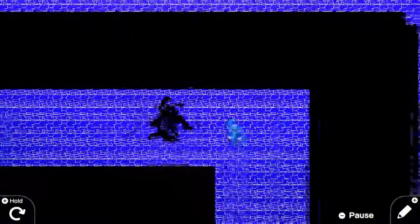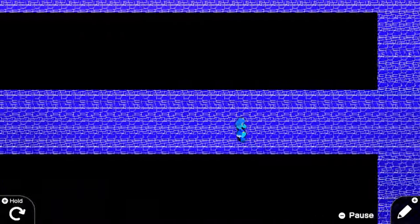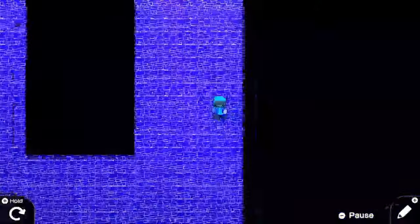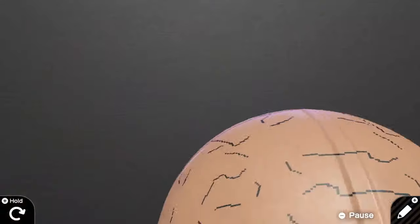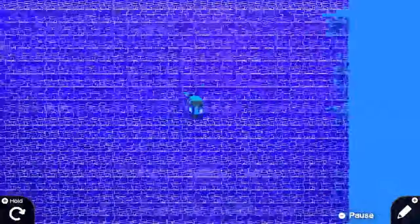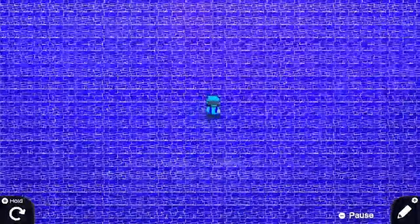Mario's sprite looks really nice here and the animation is pretty cool as well. It's interesting how the AI kind of went away a little bit — I got caught in a dead end there. I think the AI is functioning a little better now for the enemy, because I'm able to get away here. This is a pretty cool little game, so let's move on to the next one.